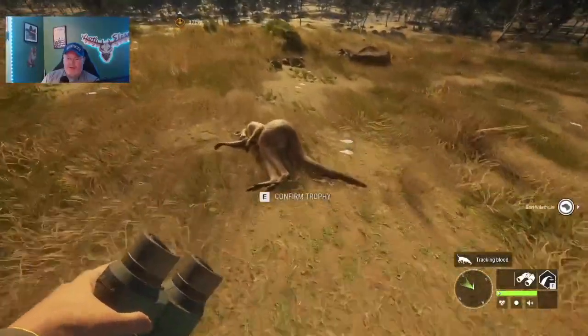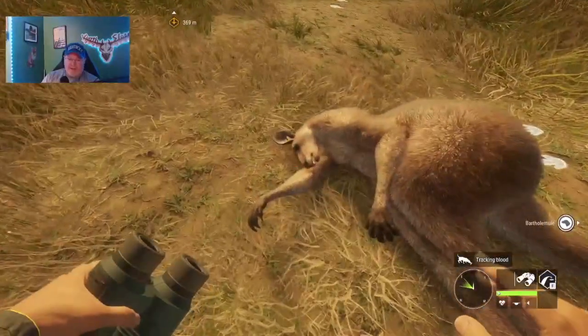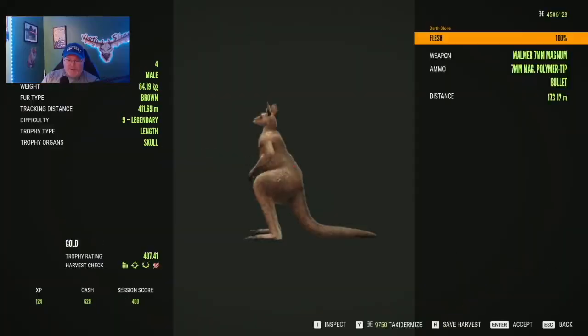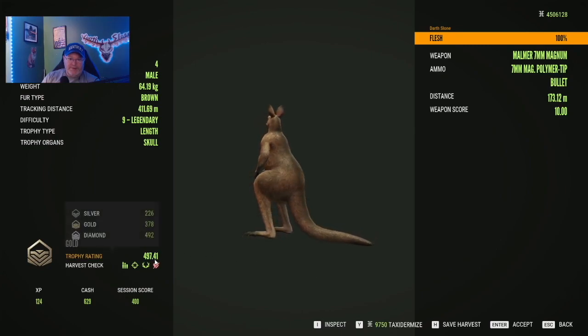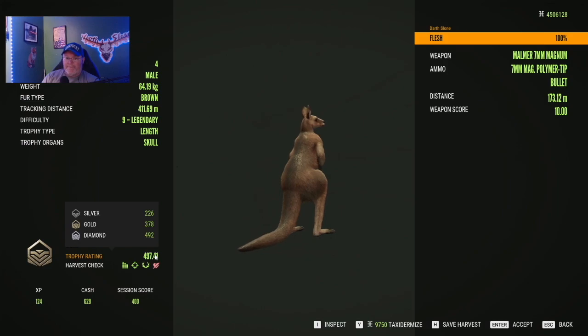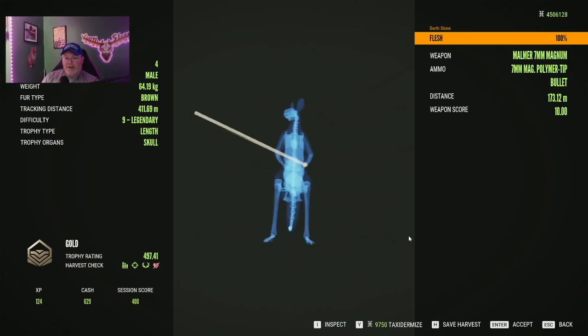So here we have our first kangaroo that I decided to shoot as my first one. We would have had a gold — we would have had a diamond kangaroo right off the bat. We ruined it. We absolutely ruined it. Very first animal I shot.